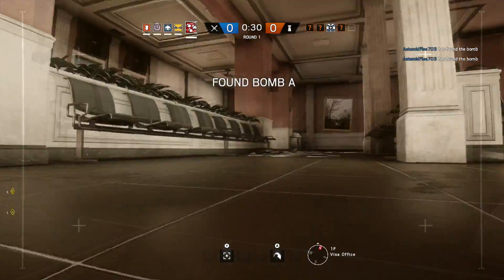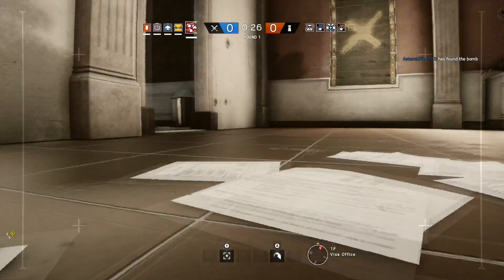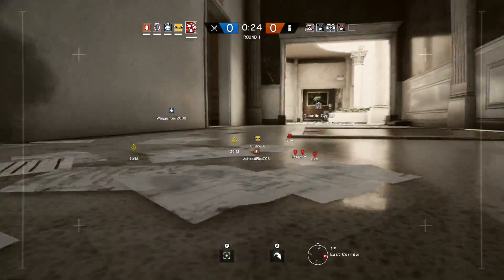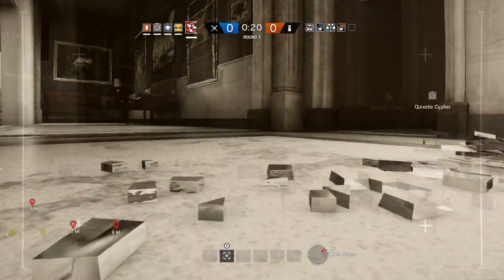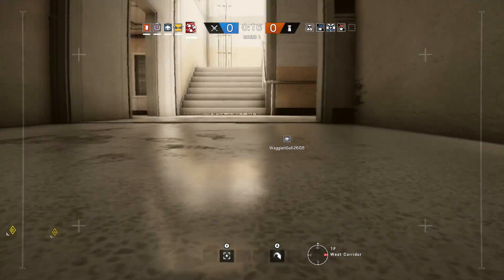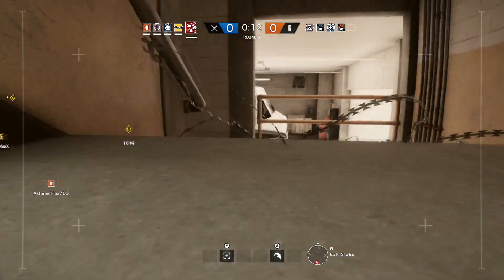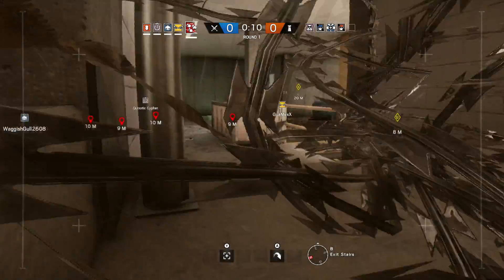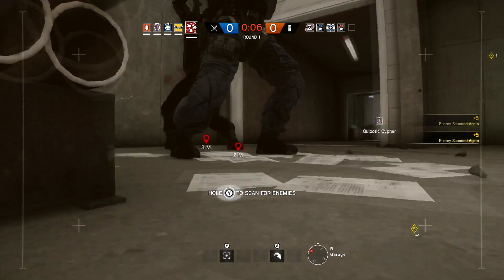Alright so this is the bomb game mode. There are two bombs and it looks like they already found both of them. Basically we have to either defuse one of them or kill everybody on the enemy team. It's not necessarily one that's always easier than the other, it just kind of depends. Let's get down there — you can see they already started setting up base right here.